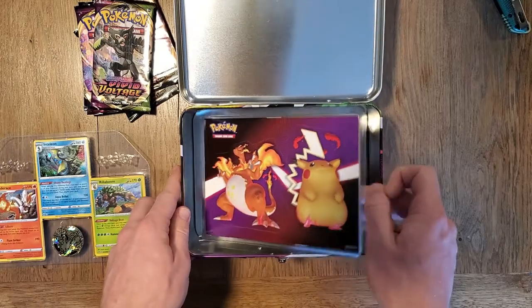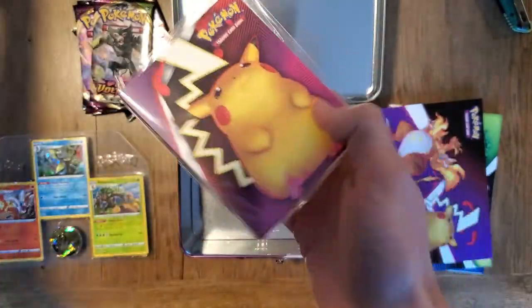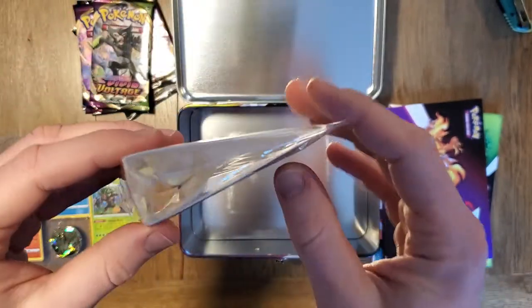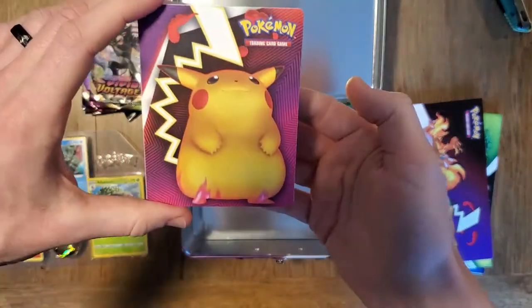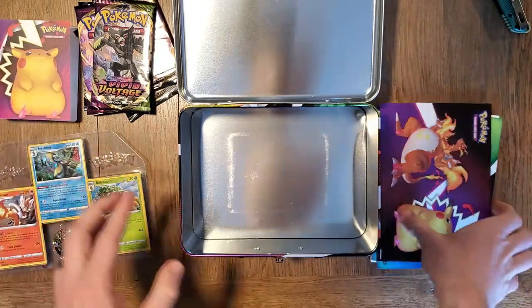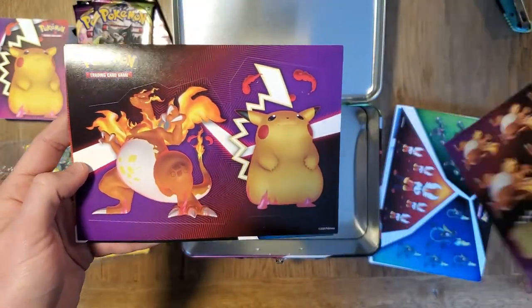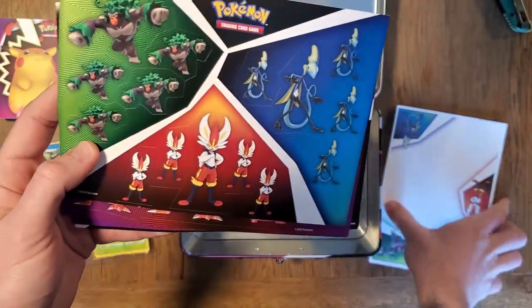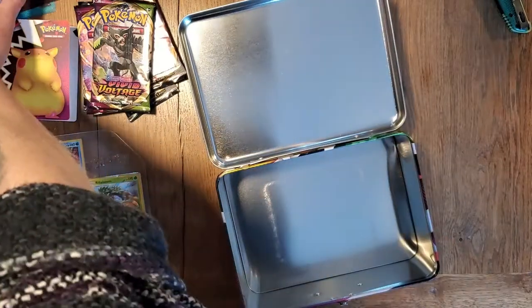I don't even know what else we have in here. Is this some stickers, some cutout? Oh, it's like a little mini binder — let's take a look at that. It's like a one-card little binder thing. We got the Chonkachu on there and then we open it up — never seen this before, that's kind of cool. We've also got stickers: there's the Charizard and the Chonkachu, and a bunch more. And then there's a little notepad — nice little notepad for all my poker notes.